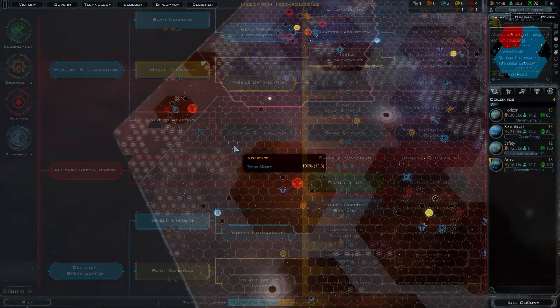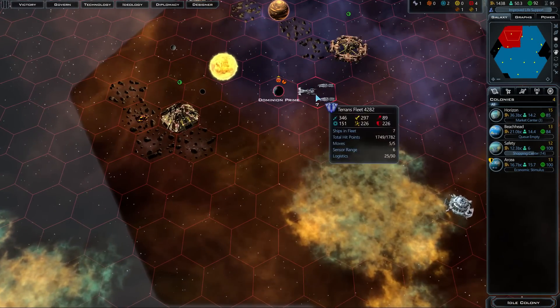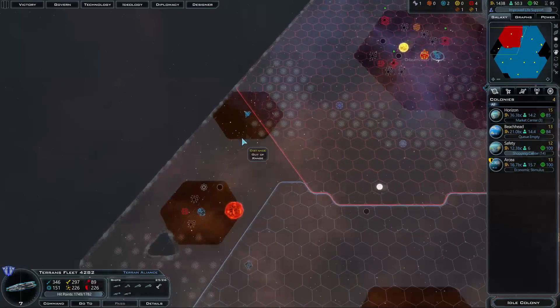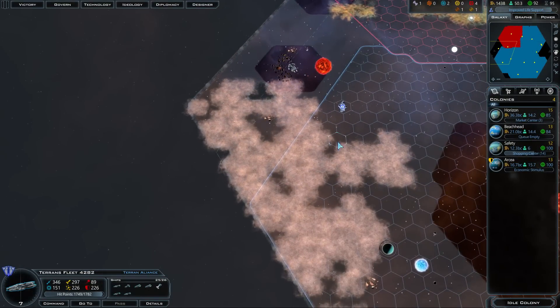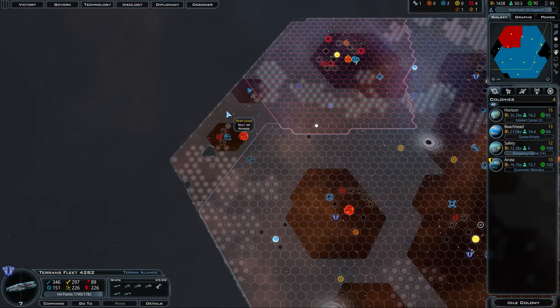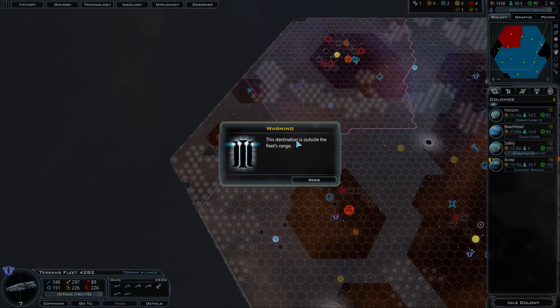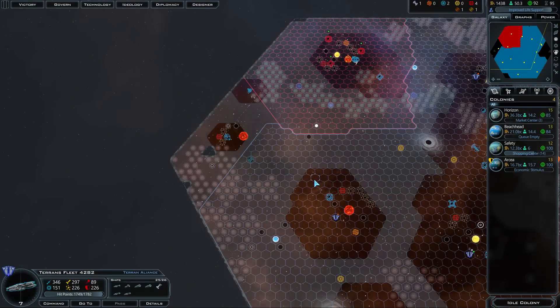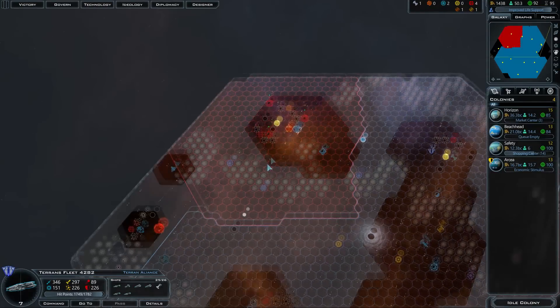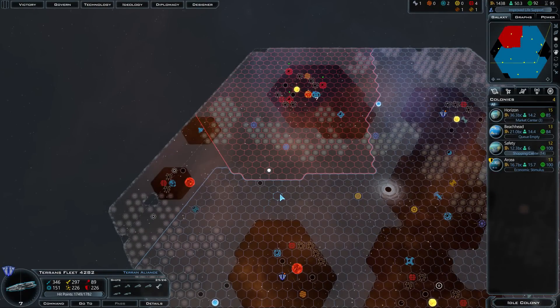Number three is ship range. If you click on a fleet of yours, you can see a dotted or striped line — that's basically the ship range, showing how far it can fly. If you try to send it outside the dotted line, it says the destination is outside the fleet's range. Each ship in your fleet has its own ship range, and this range basically tells you how far away from your own civilization you can be.